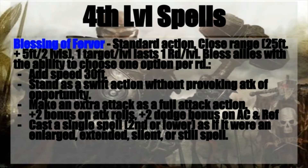You bless your allies with the ability to choose one of these options per round, meaning they can switch it up each and every round. They can add 30 feet to their speed, stand as a swift action without provoking attacks of opportunity, make an extra attack as part of a full attack action at their highest base attack bonus, gain a +2 bonus on attack rolls and a +2 dodge bonus on armor class and reflex saves, or cast a single spell of 2nd level or lower as if it were an enlarged, extended, silent, or still spell.